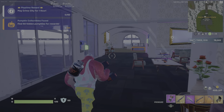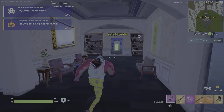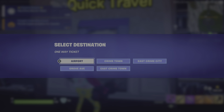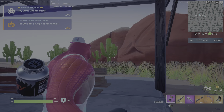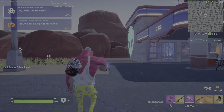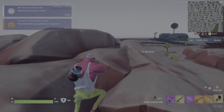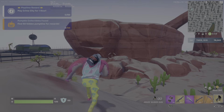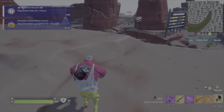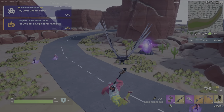Okay, next we're gonna go to crime town. There are now zombie spawns around here somewhere. There's one of the spawners, so zombies will spawn here.